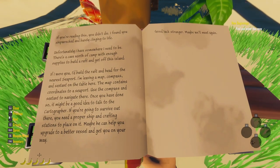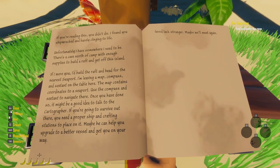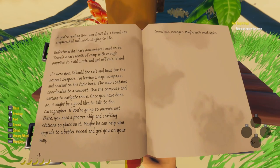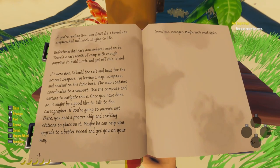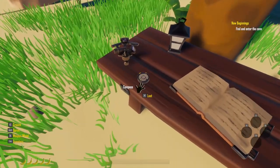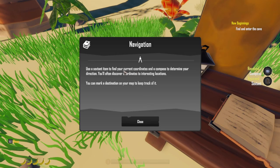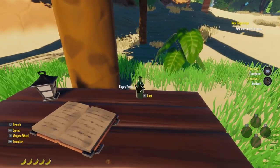They're trying to get us to a town where we can talk to a cartographer to upgrade our ship and do other things. Let's go ahead and drop this, grab this compass and the sextant, which is used to find the coordinates. I like the way they have that.